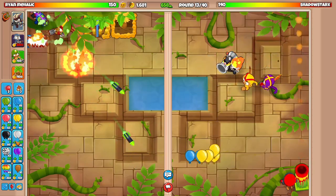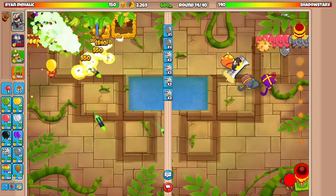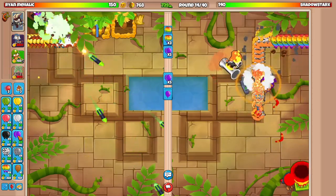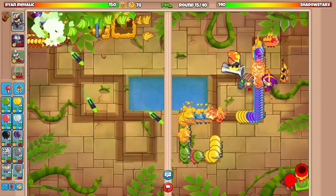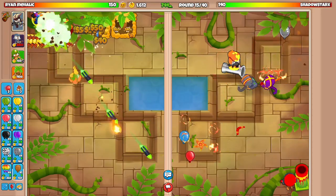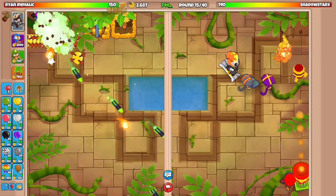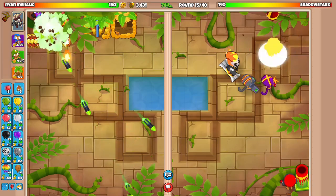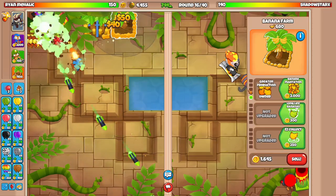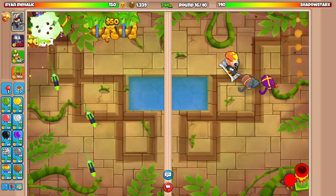Crap! They have like no defense. Let's rush them. Does that defend? I thought their group popping power was trash — what the heck? They defended that? Unfortunate. Let's go for another farm, and then we can rush them later.